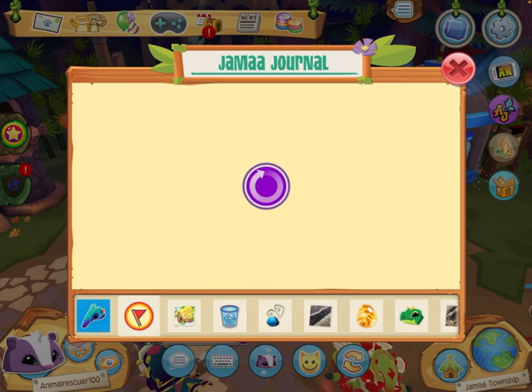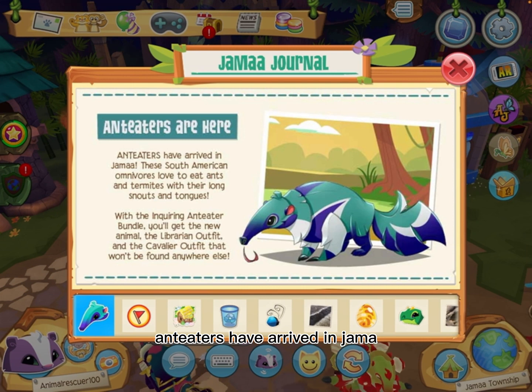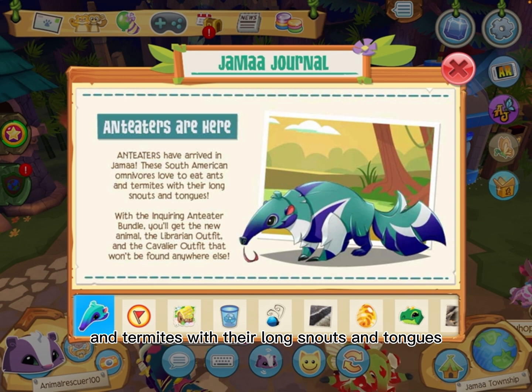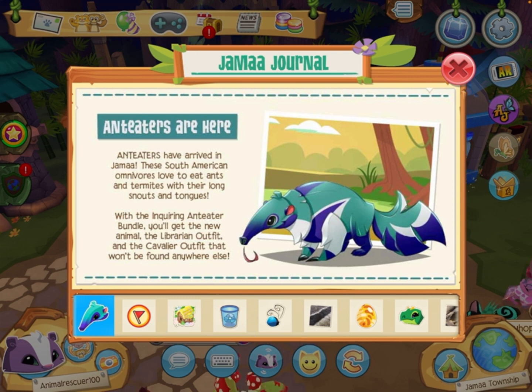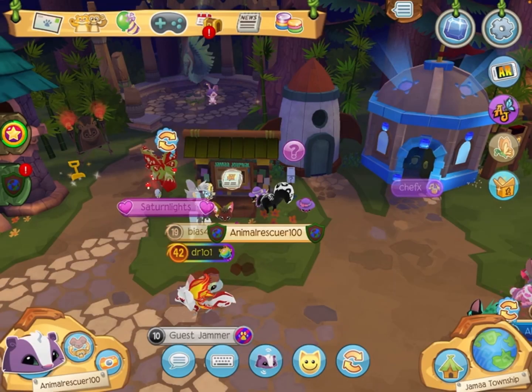Today I will get the anteater! Anteaters have arrived in Jamaa — these South American omnivores love to eat ants and termites with their long snouts and tongues. With the incoming anteater bundle, you'll get the new animal, the Librarian outfit, and the Collaborator outfit that won't be found anywhere else. Let's go check that out!